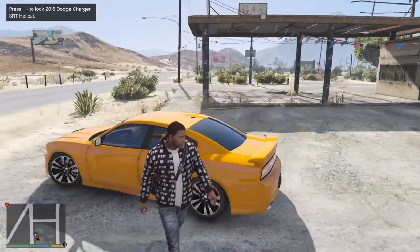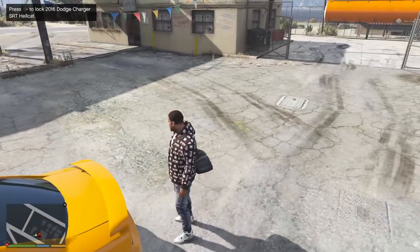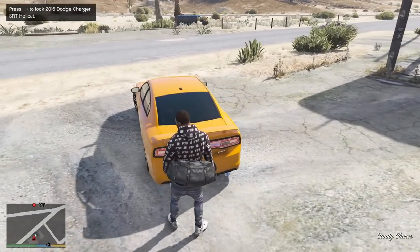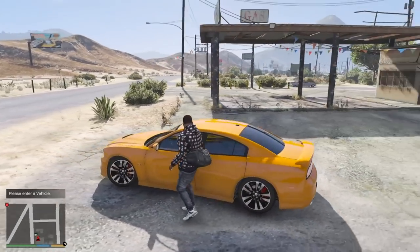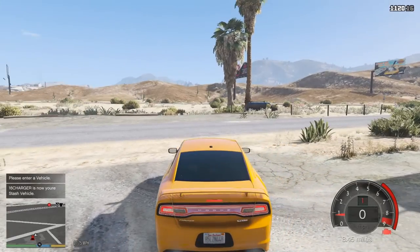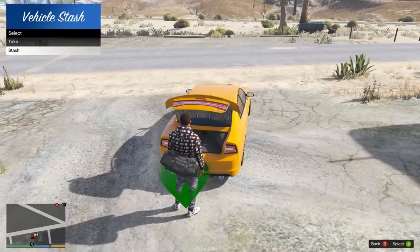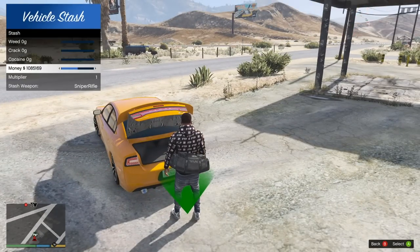Once you have a stash vehicle, the marker didn't even pop up. Oh, there it is — that marker right there, it's a saved vehicle. I had to do it inside the vehicle. There we go, now you get the marker. We come to the back and we can go ahead and open up the trunk, and now we can stash and take things out of the trunk.